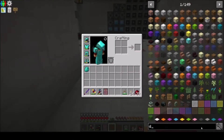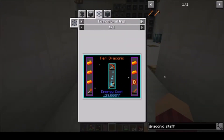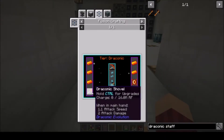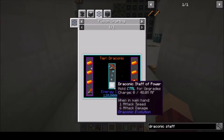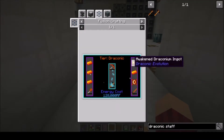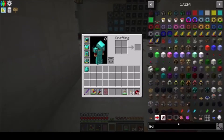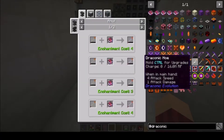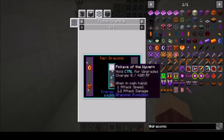If we look up Draconic Staff, you can see that Fusion Crafting takes a Draconic shovel, sword, and pickaxe, plus a bunch of Awakened Draconium and Awakened cores to make the Draconic Staff. But in order to get Draconic tools, we have to first make Wyvern tools.